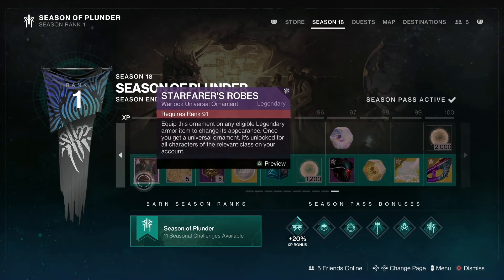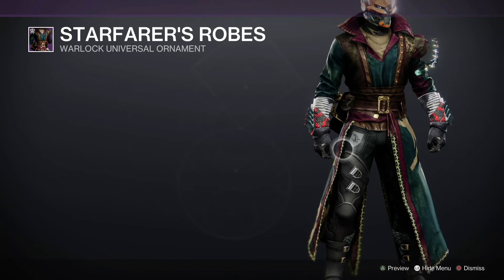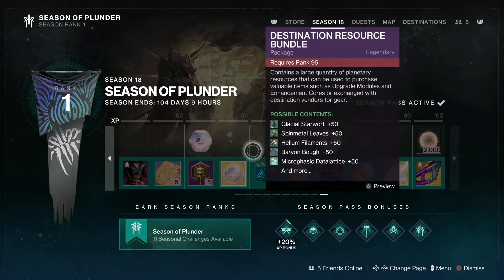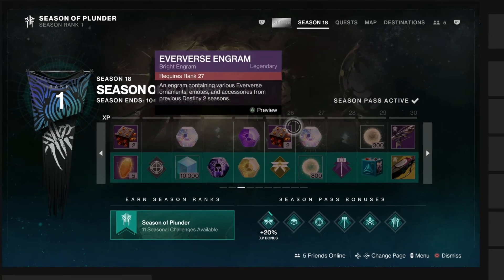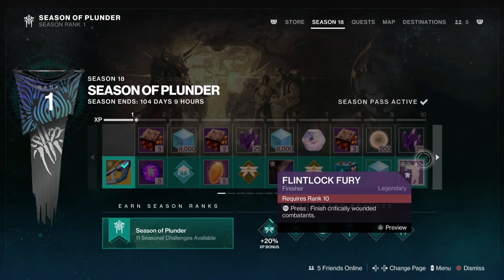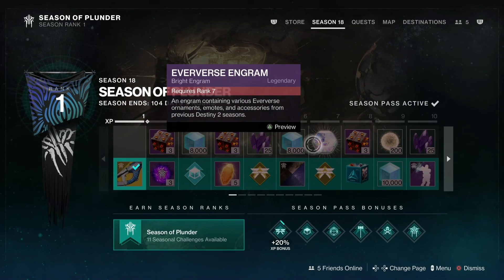As you can see, there is much more — including ornaments. The paid path is what you'll want for those. But if you just want some engrams every now and then and the legendary weapons, the free path is just fine. Let me know in the comments: do you plan on buying the paid path, or are you going to wait and see how far you get? Or are you just not going to buy it on principle? Let me know in the comments below, and with that said, I'll catch you guys later.